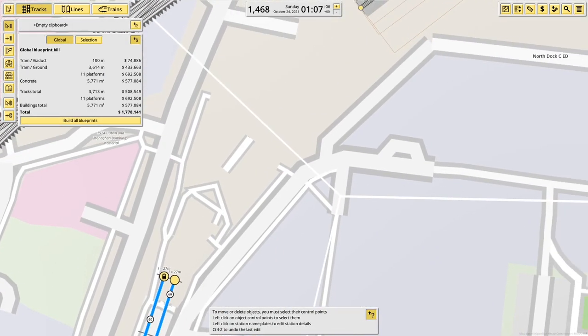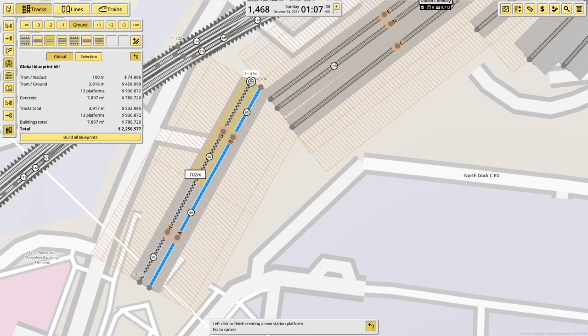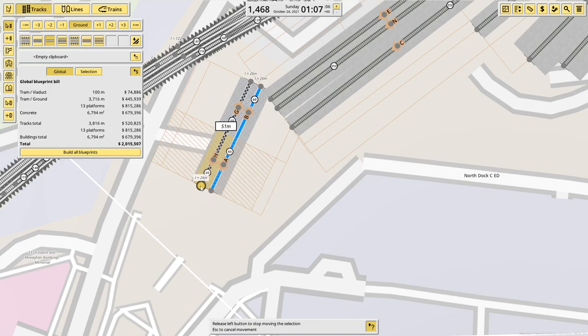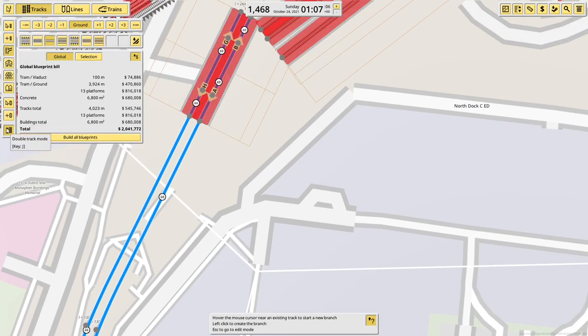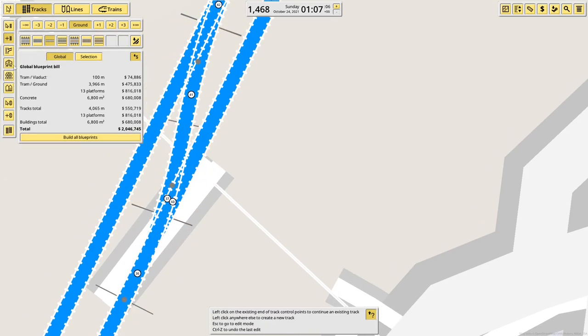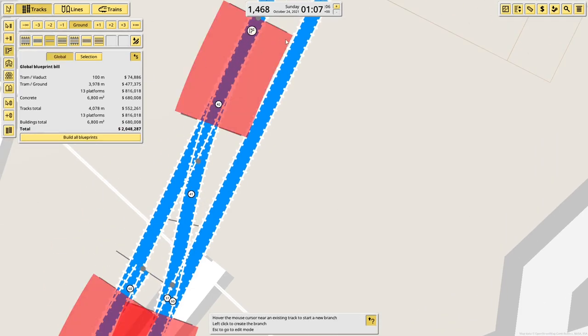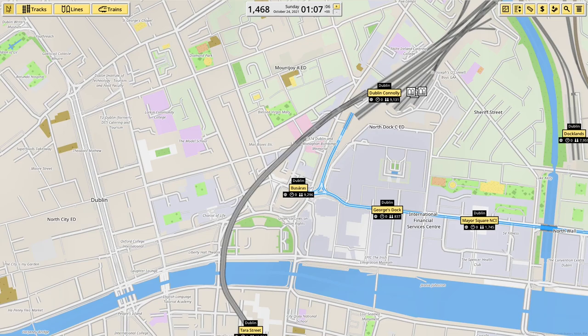Up to a tram stop, roughly there. I might take a bit of creative liberty with where this one is just so that it connects up to the station and I don't have to use a pedestrian path — I'll put it a bit further away than it is in real life. I've got to have a crossover and the other way. There we go, made it to Busaras. Now I'll carry on. It gets a bit confusing here because it actually turns out it connects to the green line. I didn't realise the red and green lines connected — they're completely separate on the map but they do have connecting curves, so that'll be interesting.